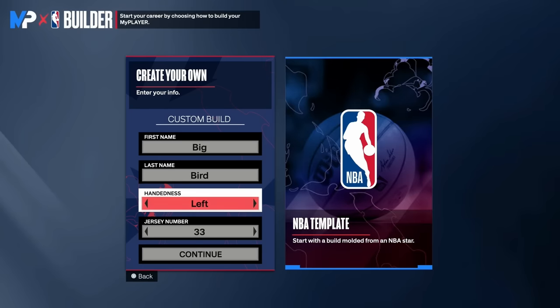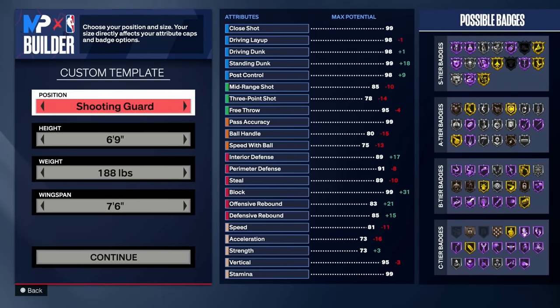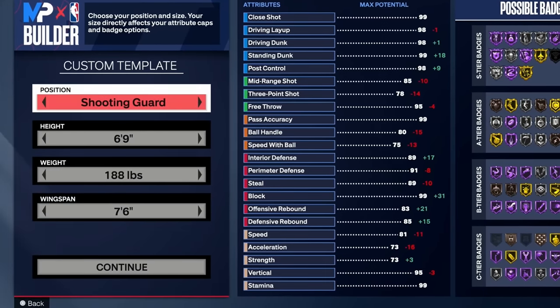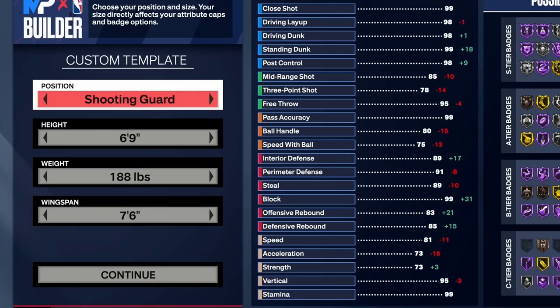Let's go ahead and get into it. You can go left handed or right handed, it doesn't matter. You're going to want to go shooting guard. You cannot technically make a point guard that is 6'9 — the tallest you can go at point guard is 6'8. So we want to be 6'9 and we're going to go shooting guard.